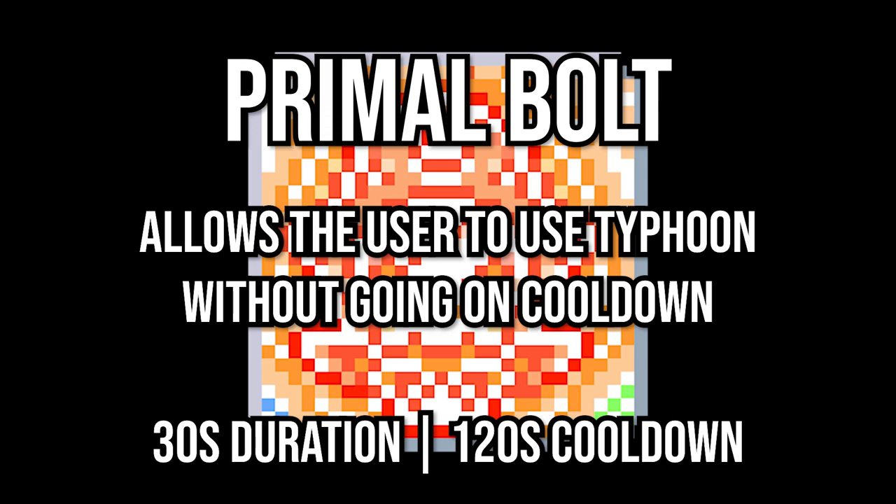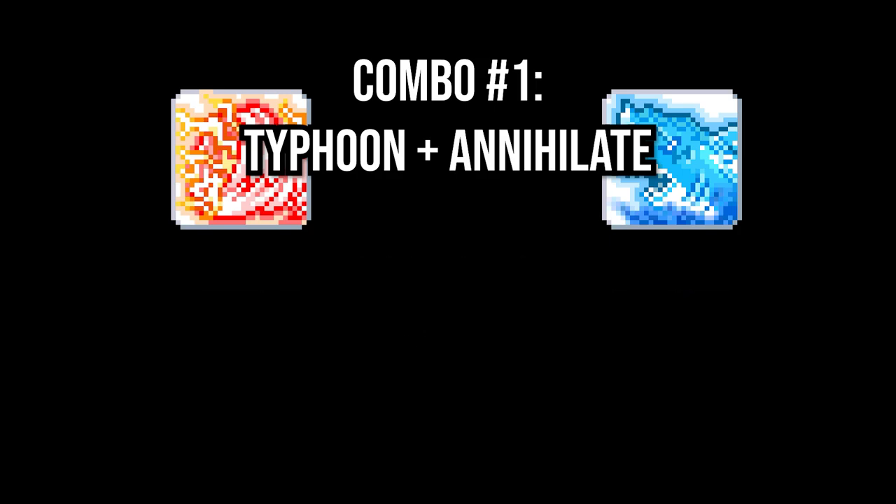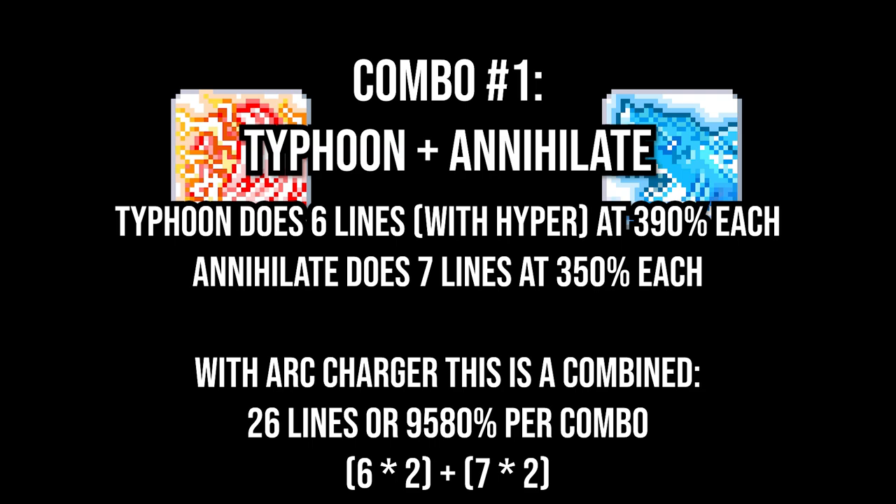Back in June I did some testing to see which combo is more optimal to use when Primal Bolt is active. Typhoon plus Annihilate and Typhoon plus Thunderbolt were the two combos people were using and not entirely decided upon which was better. Typhoon plus Annihilate on paper should be better as Annihilate hits harder and does more lines than Thunderbolt. But the problem is that Annihilate has a pretty long cast animation and also has end lag after using it. Typhoon and Thunderbolt, on the other hand, chain together much, much faster.